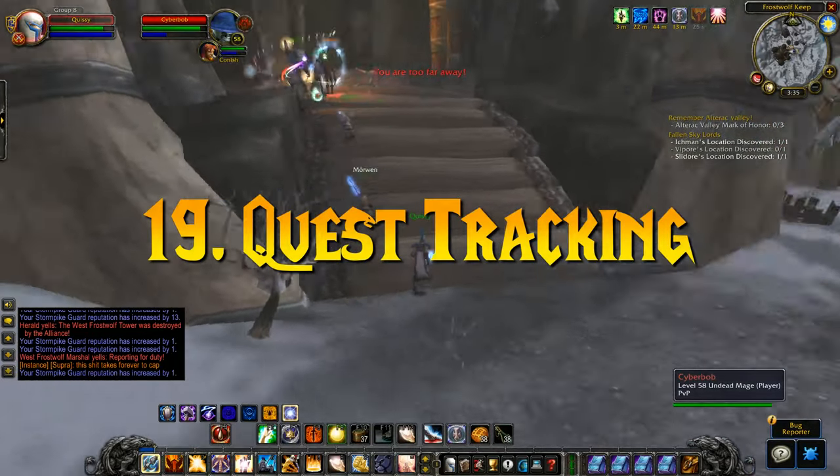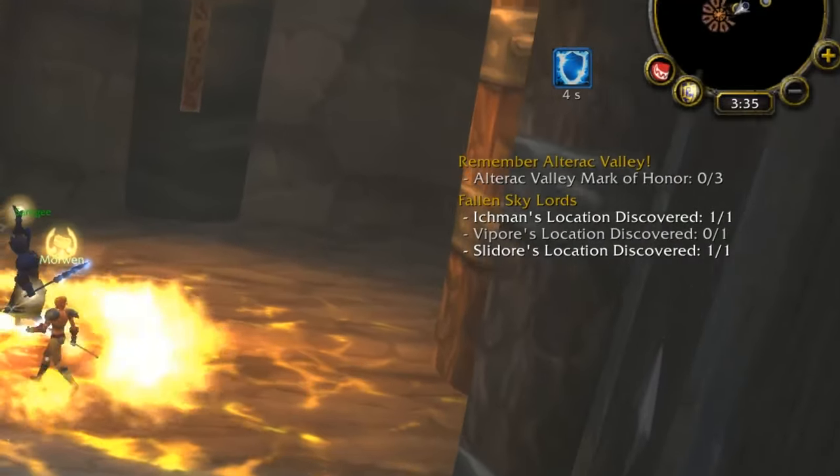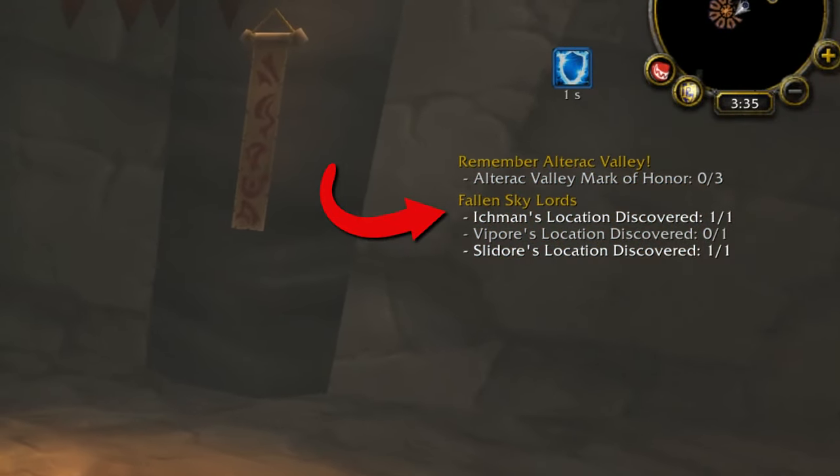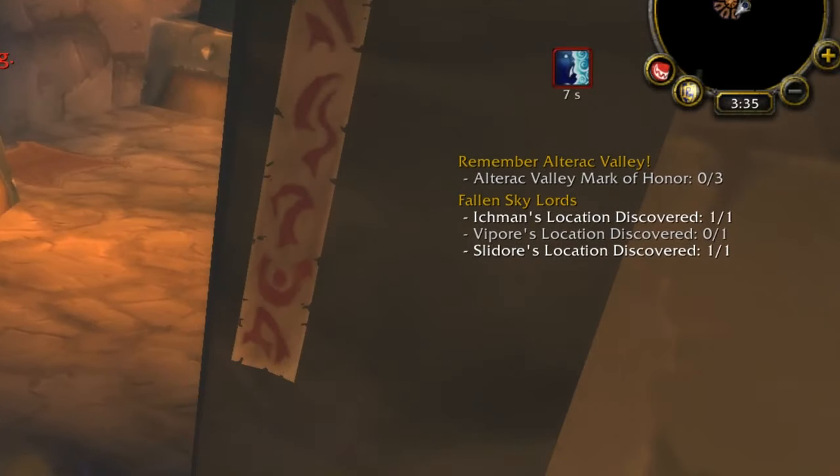Number 19: another thing I realized from the Classic beta is that you can only track 5 quests at a time. So if you're questing in a particular hub and want to make sure you're covering everything, make sure you're tracking the correct quests — but only up to 5, so choose wisely.